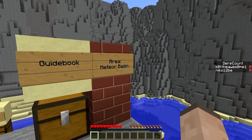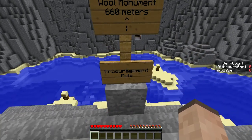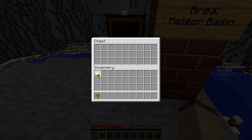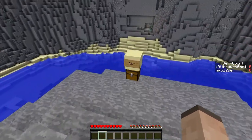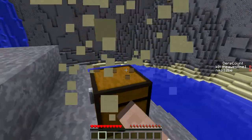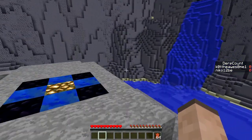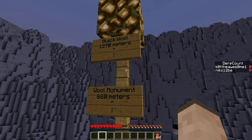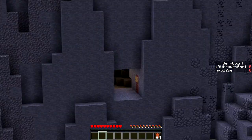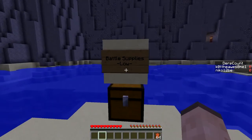Holy jesus, we're in Meteor Basin — guidebook, encouragement poll. Is it just me or do most CTM maps start you on an island or platform above water, lava, or void? Black wool is 127 meters away, wool monument is 660 meters. Looks like we want to go this way. Battle supplies are low.